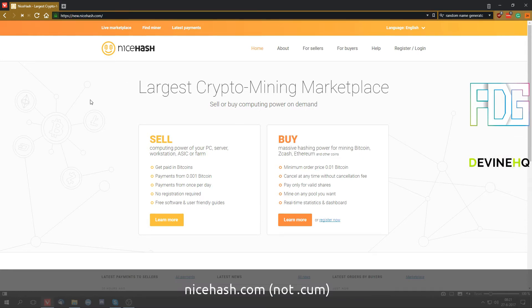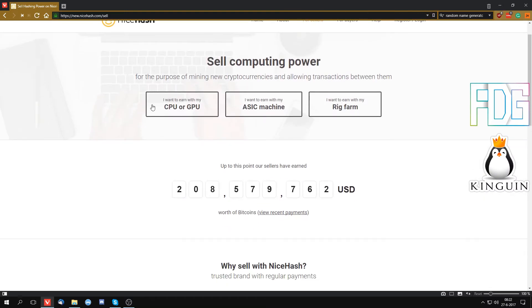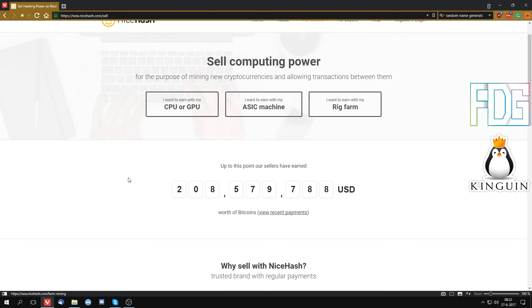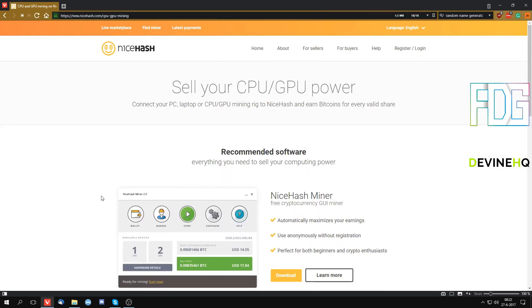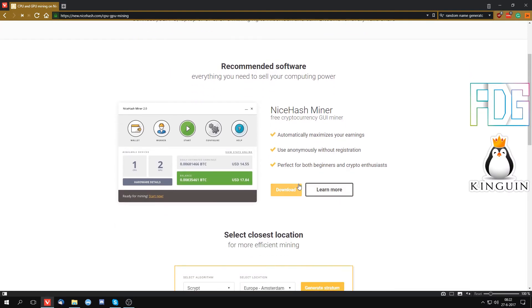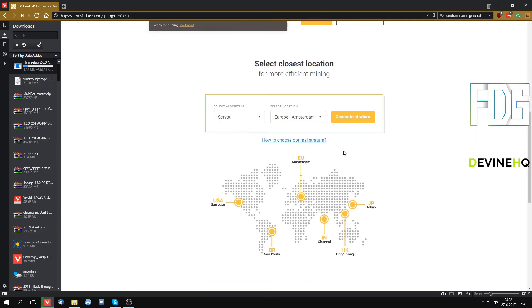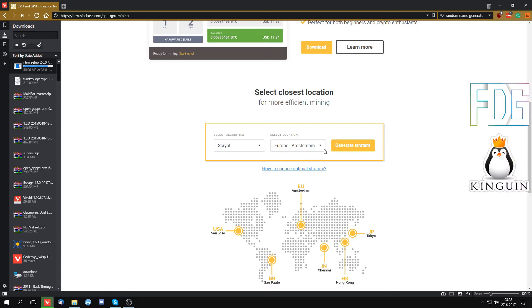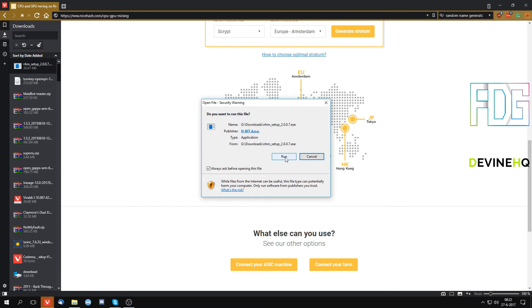It will bring you to new.nicehash.com but you can ignore that. To get started we want to sell our hashing power, so click 'Learn More' and you can see what you can do there. We're going to go for CPU or GPU and it will ask you to download the NiceHash miner, so hit download and run it. You can basically select the nearest mining location or get stratum in case you want to set up your miner manually, but we're not going to do that. Open up the NiceHash miner.